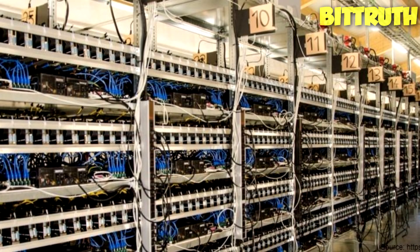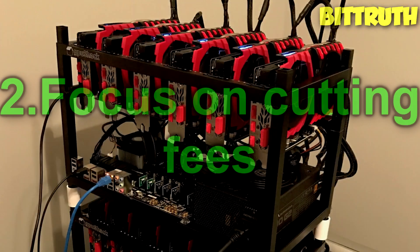Also underclock your cards. Try to master the ability to do that, because a lot of people take more than 15 minutes testing underclocking settings to get the best hash-to-energy-consumption ratio. Just focus on fees.